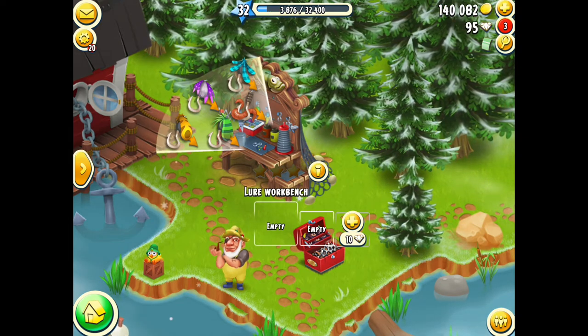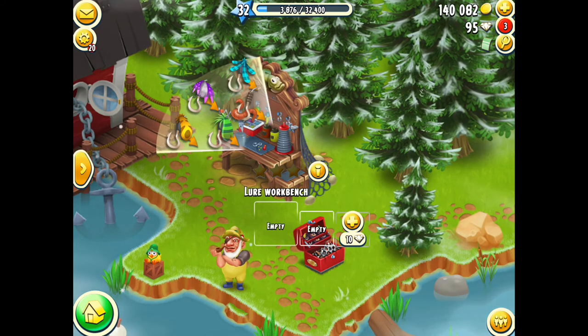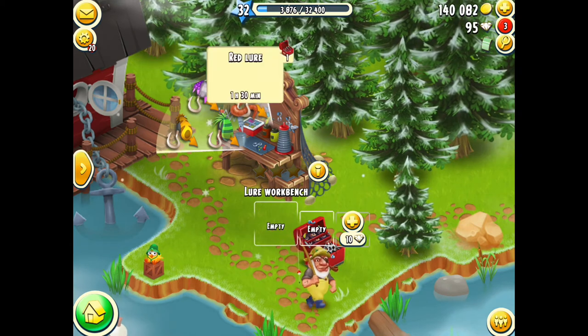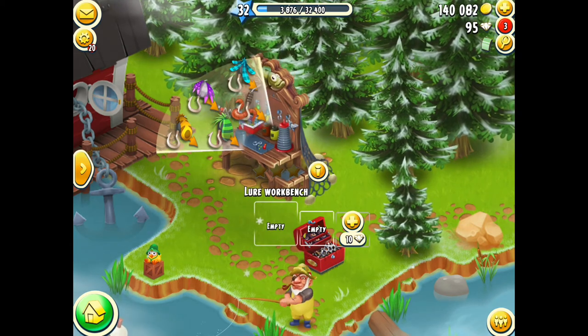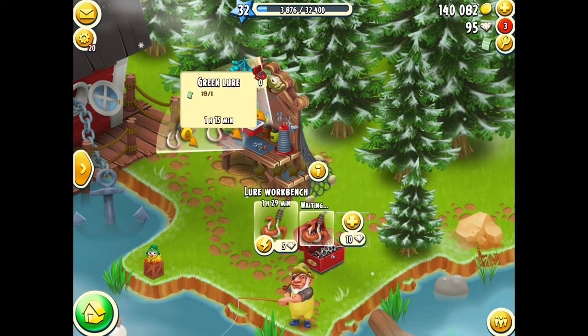The voucher lures are going to cost you the green, blue, purple, and gold vouchers. But I think I'll just keep making the plain ones for now because I don't really want to use my vouchers on the fishing lures just yet — I've still got pets I need to get and other things. So we'll just make the plain ones.